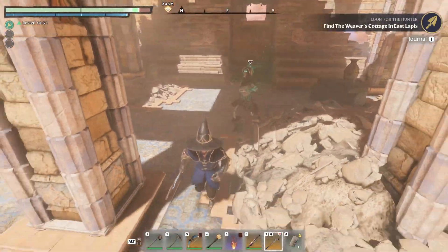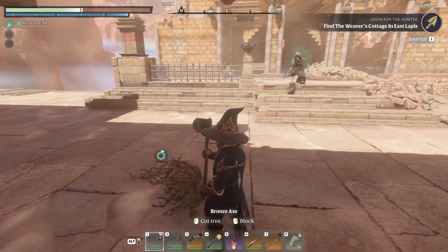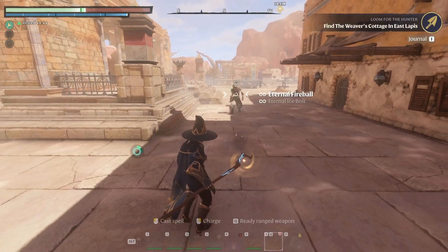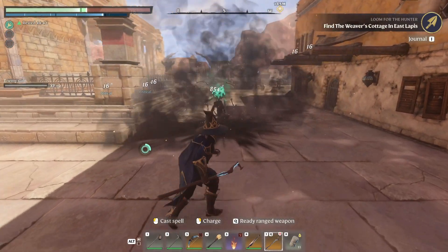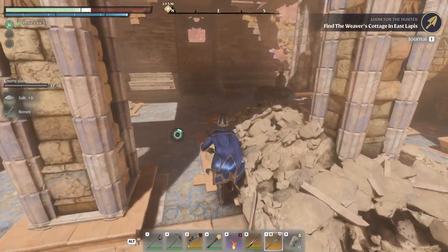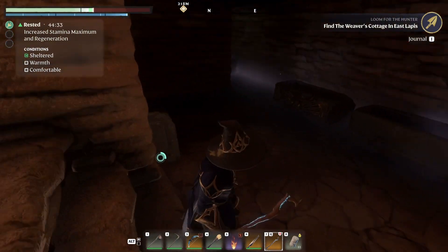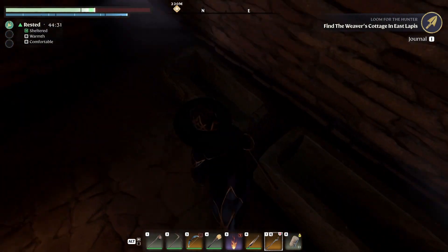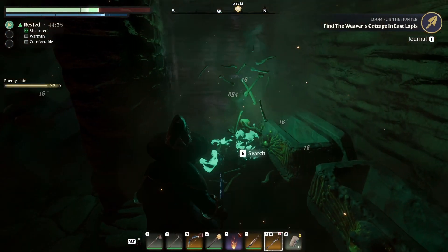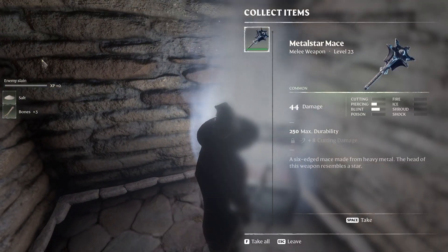Oh, I'm dead. God, that hurts. See, we need to swap to our fire spell. Oh yeah, they don't like fire. Let's see what is down here — another undead, and a silver chest. Let's go open that. Maybe we'll get some more gear.